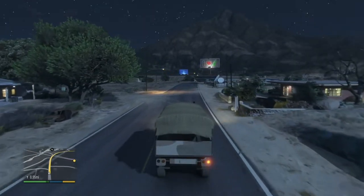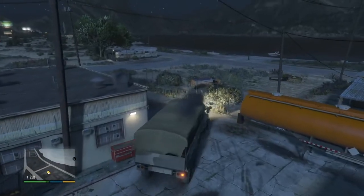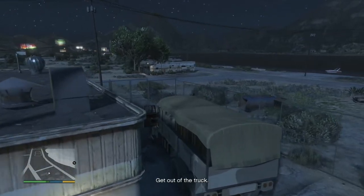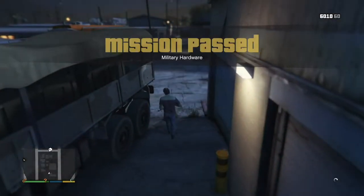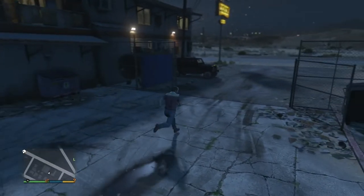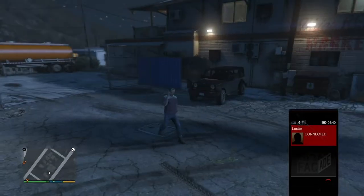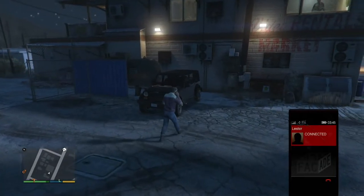Easy peasy, just like I showed you. Now we park the truck and that should trigger the get-out prompt — Trevor gets out of the truck. You have the mission passed, and now Trevor will call Lester: 'Lester, the molester, bro — we got ourselves that military hardware, it's parked out back in my office. Alright, we might be ready to move on this thing, meet me up in the lab.'